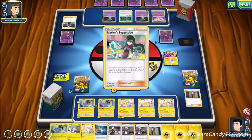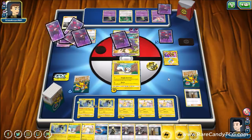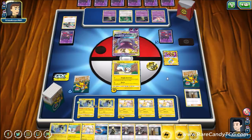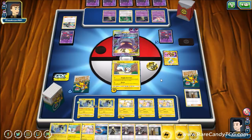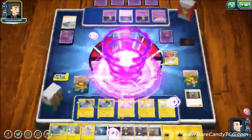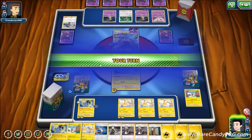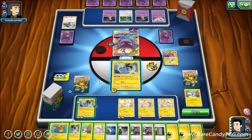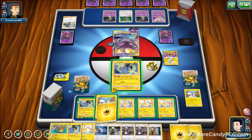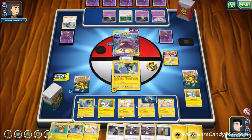We see Sabrina's Suggestion — not a card we expected to get used against us. It lets them look at our hand and use a supporter from it as the effect of their supporter. They get a Choice Band down and use Poltergeist, knocking out our Pachirisu. Quick math: 20, 40, 60, 80 — we'll be at 190 damage if we start attacking with Raichu GX this turn. So we go for Snuggly Generator again, get Choice Band down on Pikachu, and Cynthia to put Lightning energies back into the deck so we can use Snuggly Generator to get them back in play.